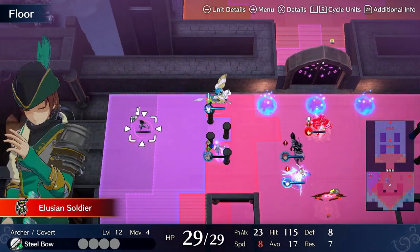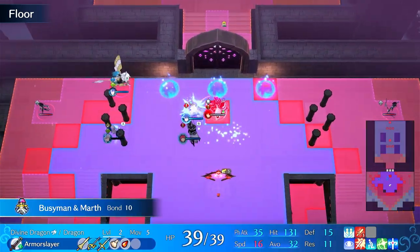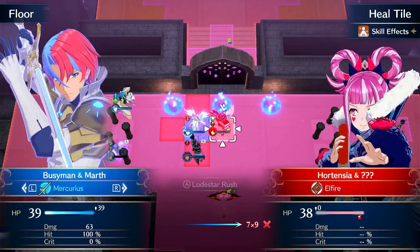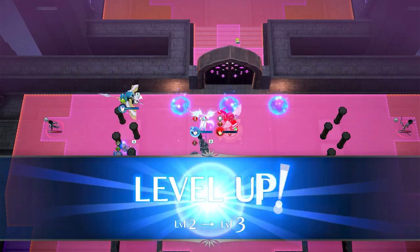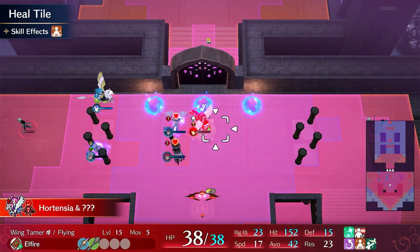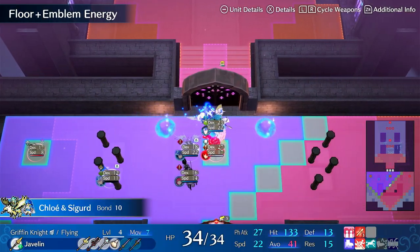112 avoid. 153% chance to die — I'll take those odds. I will take that chance. I will load Star Rush. I could use Mercurius for the XP — might as well. Level up, I'll take it. I think Chloe can just straight-up one-round Hort. Let's see. Yeah, she's fast enough. Oh my God, dude — she's so fast. She's too fast.